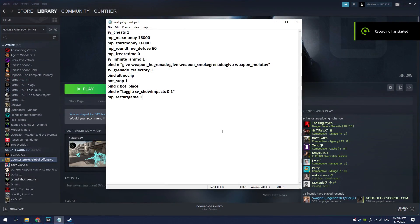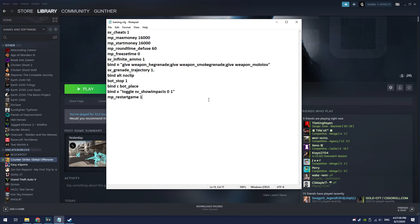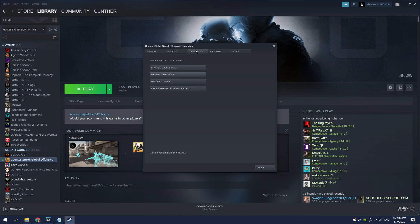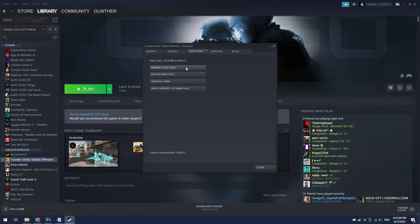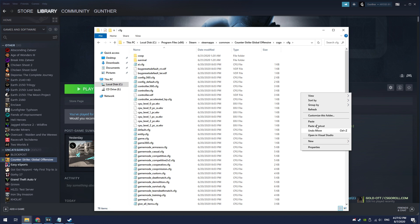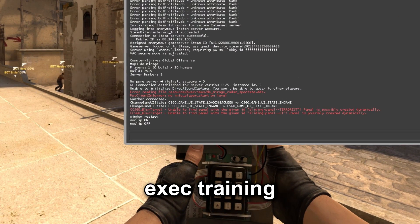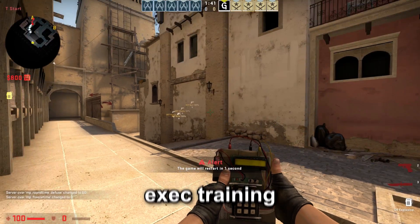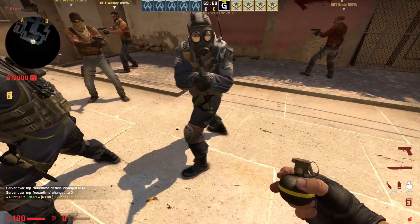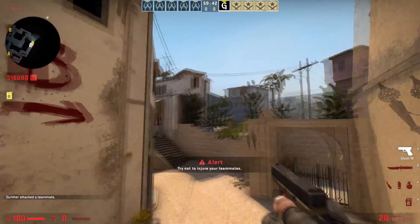I think it's useful to make a cfg file with all the above binds for training. You can see on the screen the file with all configuration. To install this cfg, download it from the description. Next open CSGO properties, go to the local files tab, click browse local files, go to the csgo/cfg folder, and copy the downloaded config file there. Then go to the practice server with bots, open the console, and enter: exec training. To get all grenades just press the n key. To place a bot press the c key. To toggle the wallbang markers press the v key. To fly around the map press alt.